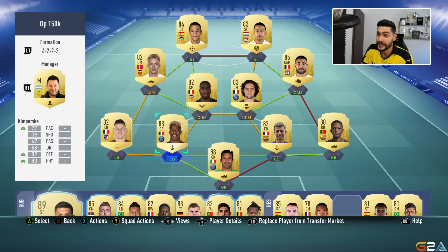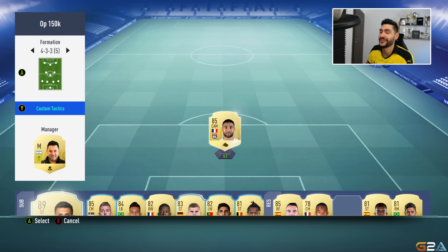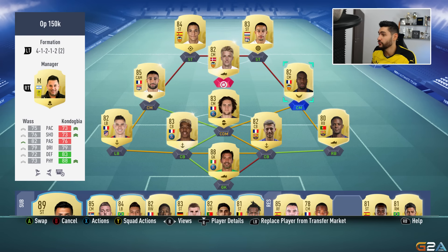After minute one I'm going to go for a 4-1-2-1-2 narrow. The starting eleven: Buffon, Kim Pembe, Lenglet, Semedo at left back, Hernandez, central defensive midfielders Kondogbia and Rabiot, Fekir, then Vas, Rodrigo, and Depay. In the 4-1-2-1-2 narrow it has full chemistry, which is very important. These players are not built for the 4-3-2 formation.